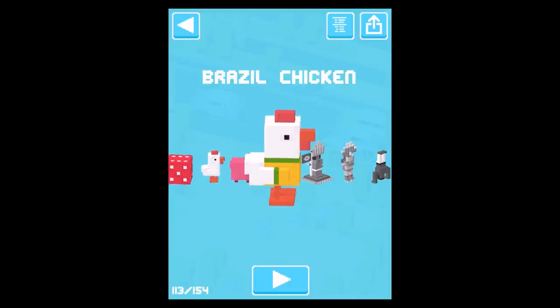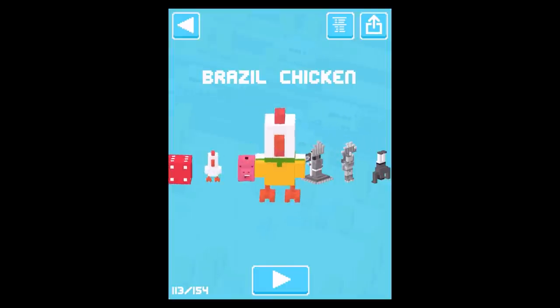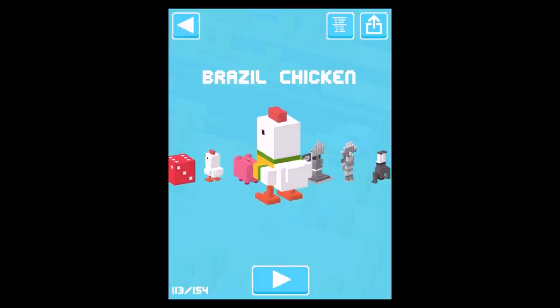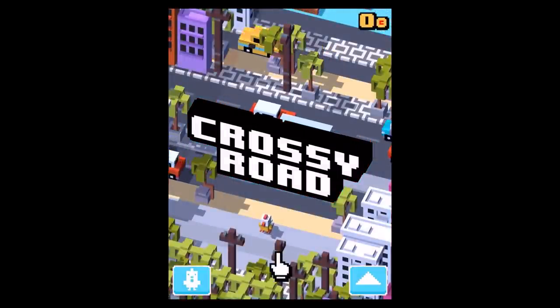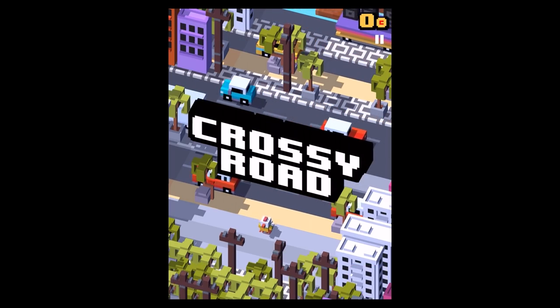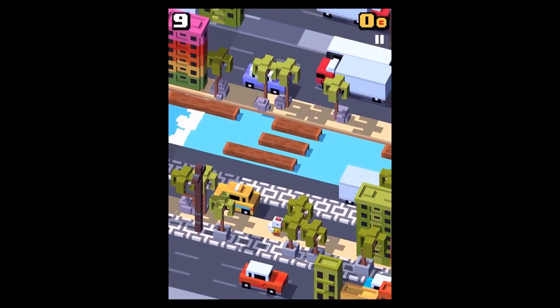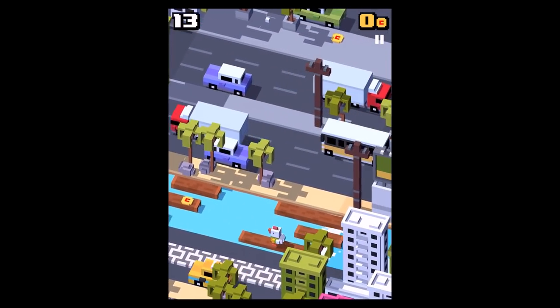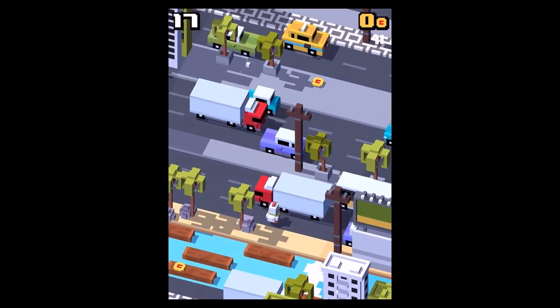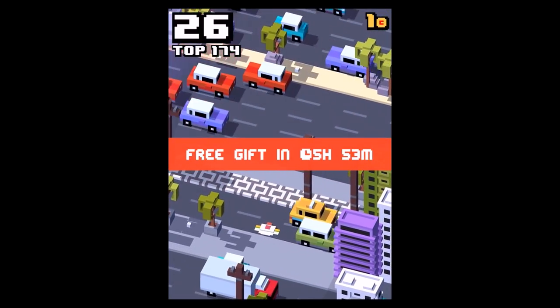Now let's start with the gameplay sequences. Of course we're going to start with the Brazil chicken — let me take a quick screenshot for the YouTube thumbnail and we'll jump right in. In general, all the Brazil characters are very swift and it's just very enjoyable to play with them. Here's the Brazil chicken in action — it's the classic Crossy Road chicken with a little Brazilian clothing, a nice little green outfit. It's the most famous chicken in the whole world, for sure.